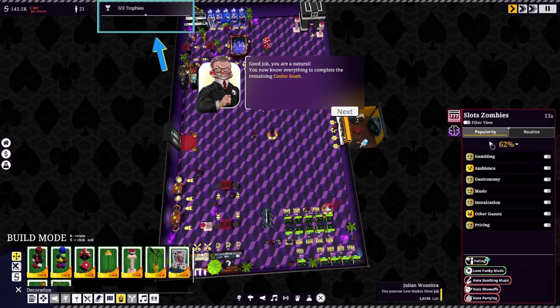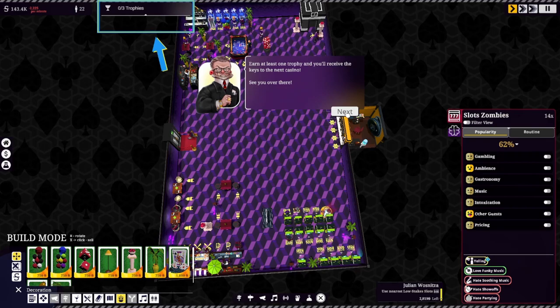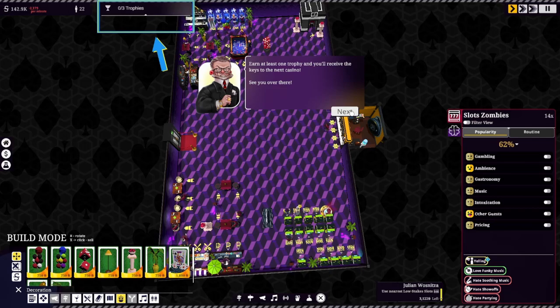I got my 60%. Good job — you were a natural. You now know everything to complete the remaining casino goals. Earn at least one trophy and you'll receive the keys to the next casino. See you over there — I will see you over there in the next episode.